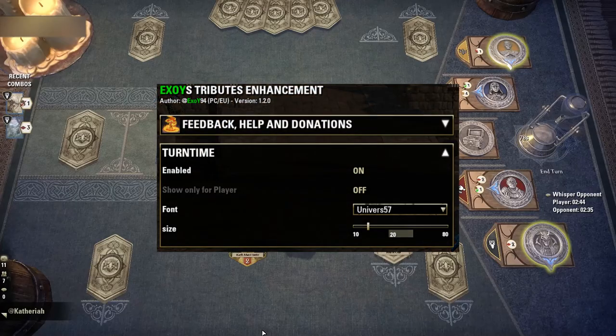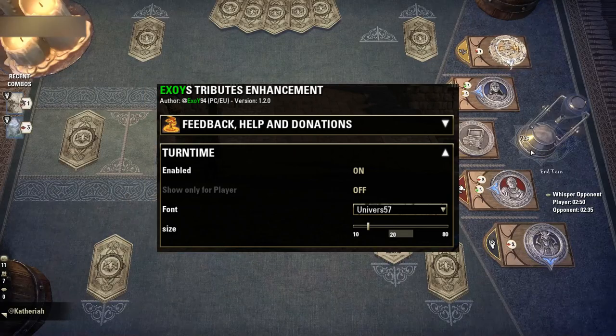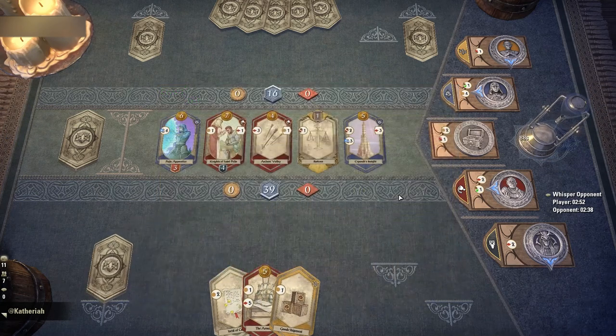In the settings you can change the font size of the timer, and you can even change the font. You can also move the elements around on your screen and just place them where you want them.